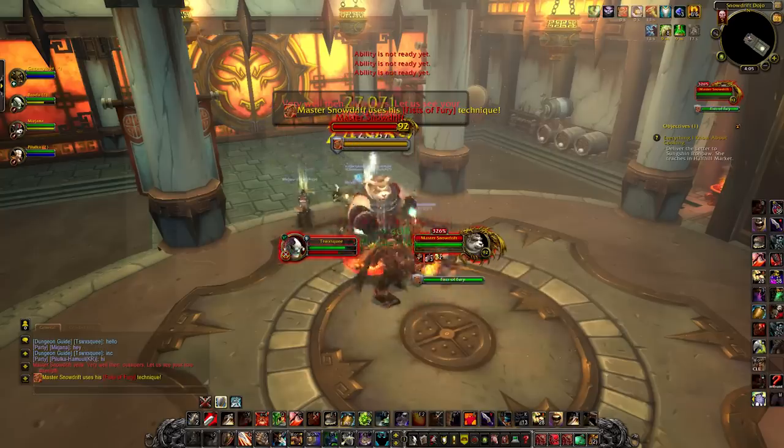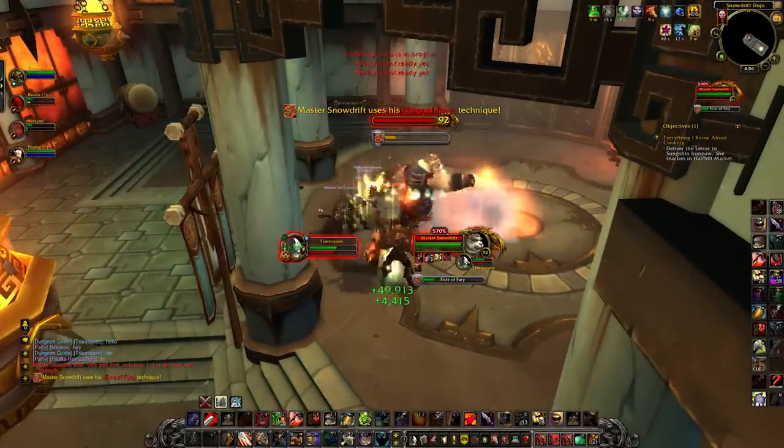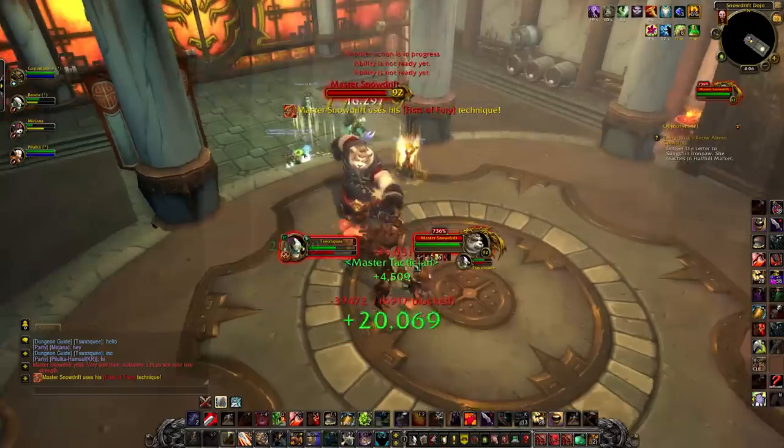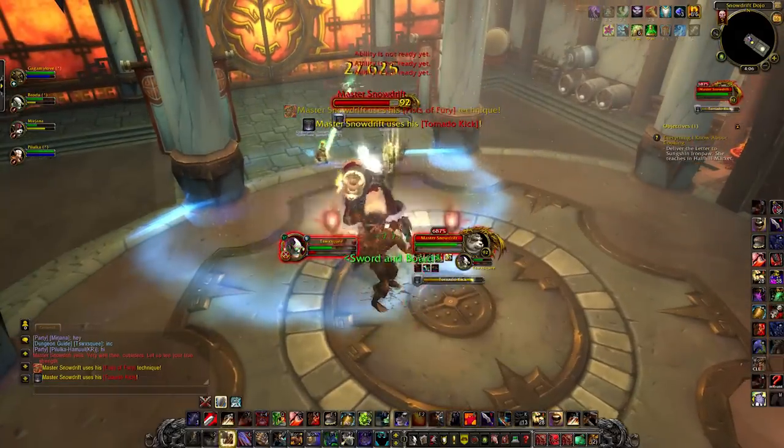Starting with his abilities: we have Fists of Fury, which does a lot of damage — hitting for 65,000 to 70,000 very, very quickly. If you do not avoid this, you will die, unless you pop some massive cooldowns.